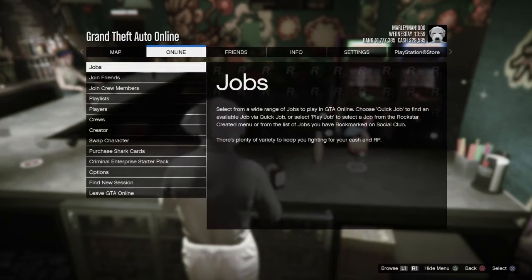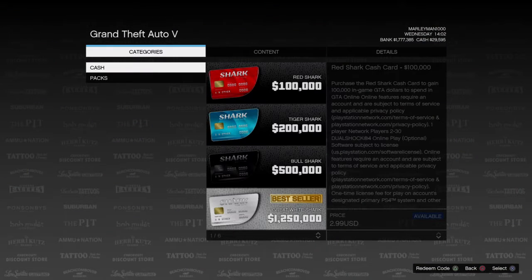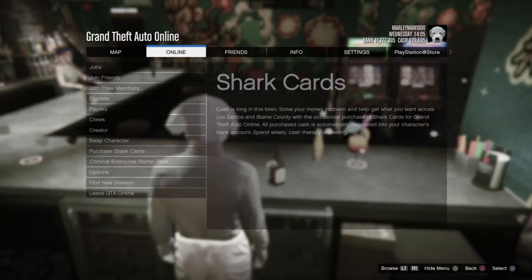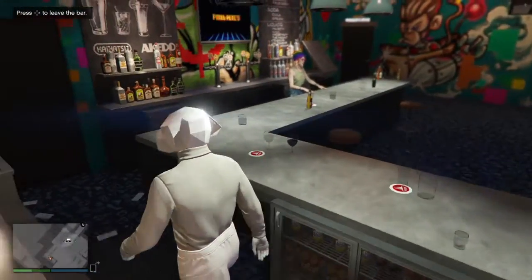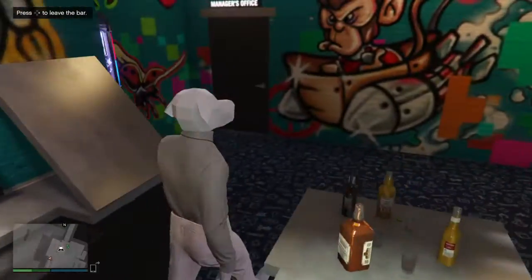Hit Start again, go to Online, then Purchase Shark Cards. Wait for all the cards to load up, and under the word 'Available,' wait for that number to pop up. Hit circle to back out — it unfreezes you. You'll be able to leave the bar without hitting right on the D-pad. Do not hit right on the D-pad until told to do so.